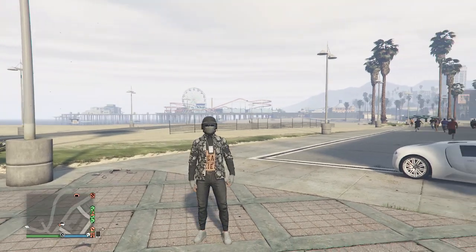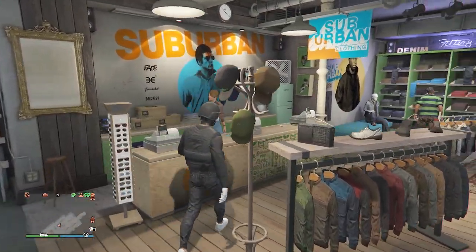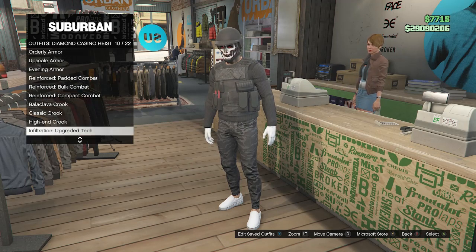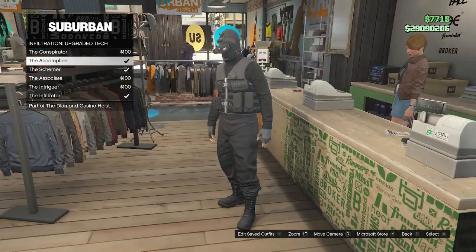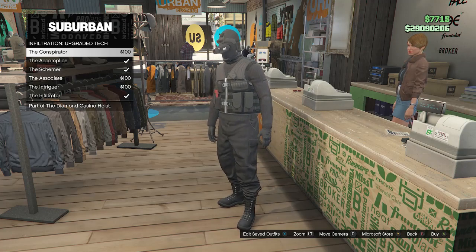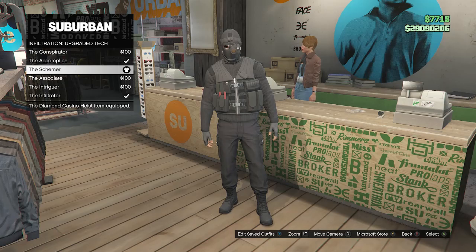Now we can move on to the fourth outfit. For the final outfit in today's video, I'm going to show you how to make this outfit with the black pouches. Walk up to the front counter, scroll down to the diamond casino heist on slot 50, scroll to infiltration upgraded tech on slot 10, and equip either the schemer outfit or the conspirator outfit — one of those two will give you this sweater. After equipping this outfit, back out of the front counter and take off any head accessories your character has.